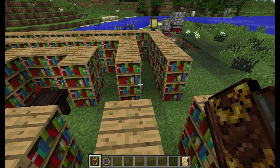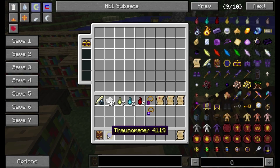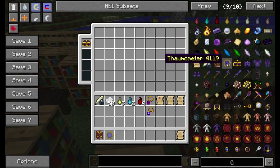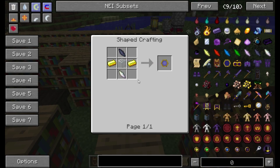So let's go ahead and jump right into it. The first thing I want to note is that the Thaumometer recipe has changed, and it's just any shards now. Pretty simple - you just need two of them, which will make things a lot easier.